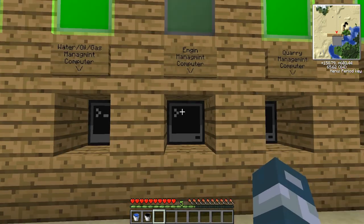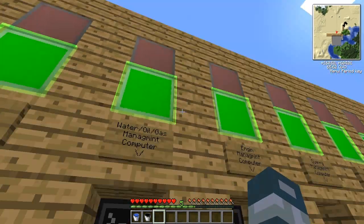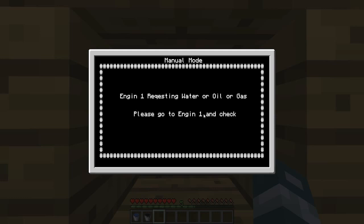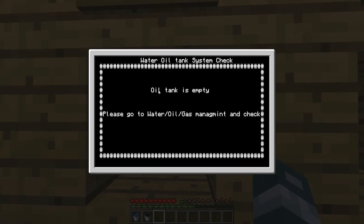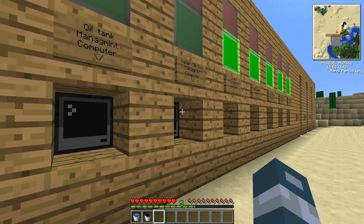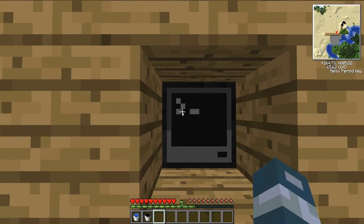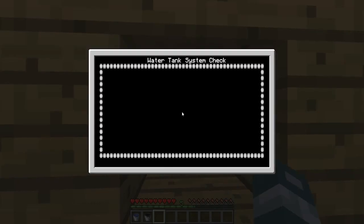It's a little buggy — still figuring out some bugs in this computer, but it is working. So this one is also working and it's going to tell me the same thing. I'm going to have auto mode and manual mode. This one is telling me oil tank is empty, please go to the water, oil, and gas management computer and check. And if I go and check, it's telling me that engine 1 is requesting oil, gas, or water. So this one is also going to tell me the same thing.